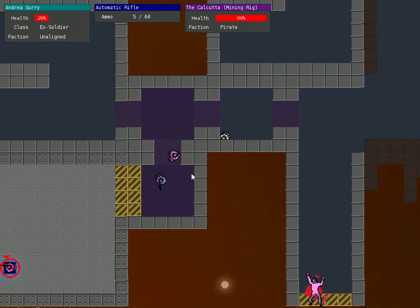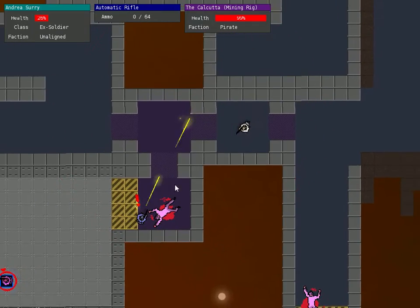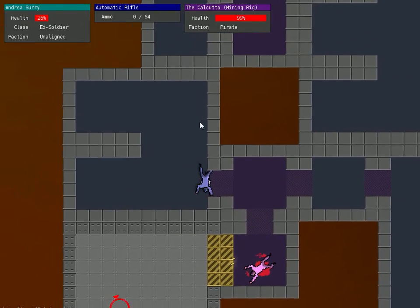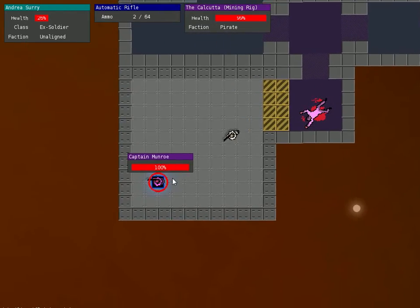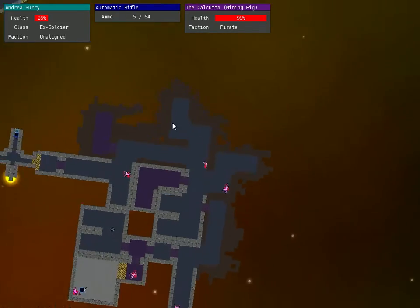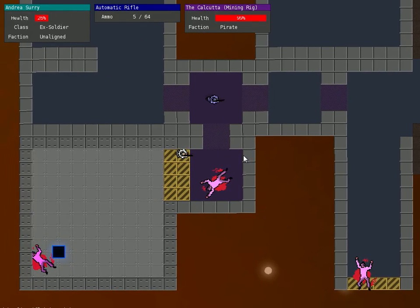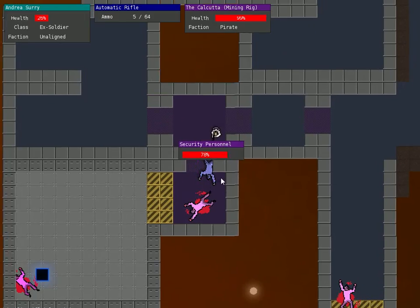I think I need to give maybe more ammo pickups when someone dies. I'm out now. Captain Monroe — he's now dead. I can control the mining rig and I have access to these guns. I also have this guy who hasn't realized I killed the captain. I'm not in a good spot to fight him so I'm going to get out of here.